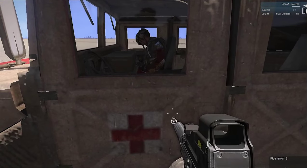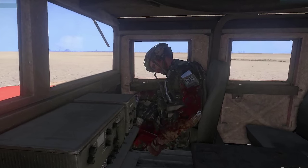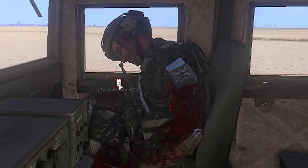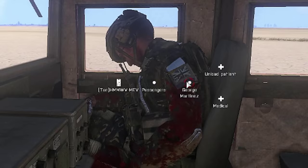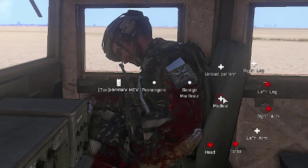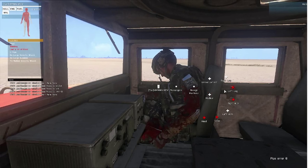Once you get to the vehicle, put the victim down on the ground, go to his waist, and select 'Load Patient.' That will put him inside whatever vehicle you've designated as medical. Then get in the vehicle yourself, hit your Windows key, select passengers, and then the name of the injured passenger. It will give you the option to unload the patient or provide medical — we want to provide medical. Because we have it set so that he has to be stabilized before he can get a PAK kit, I have to bandage all these wounds.